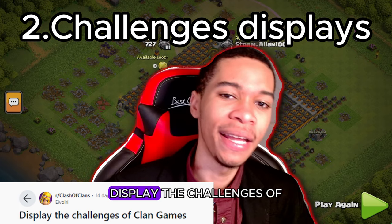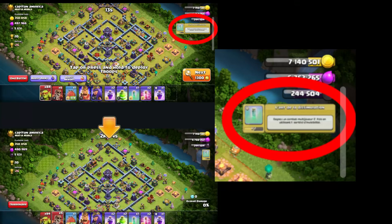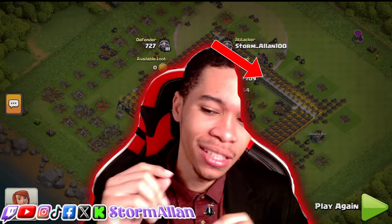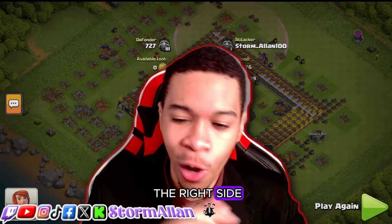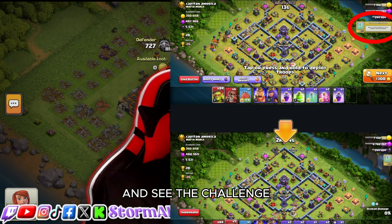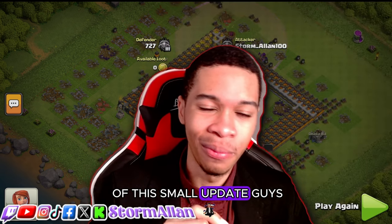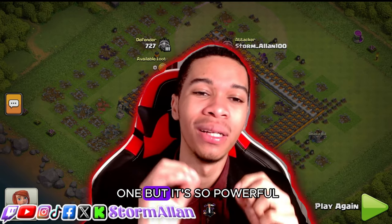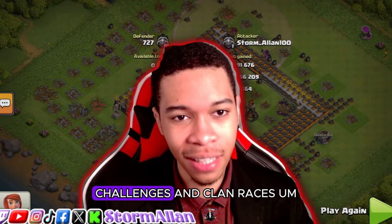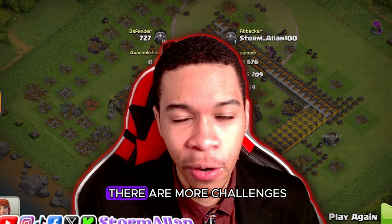Number two is a small but huge update: display the challenges of clan games. Don't you hate doing clan games and forgetting what challenge you're doing once matchmaking starts? This idea adds a small icon on the right side underneath the dark elixir where you can click and see the challenge you're currently doing. It's a small update but so powerful.